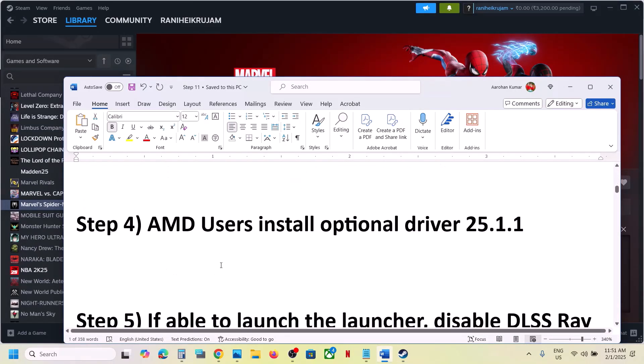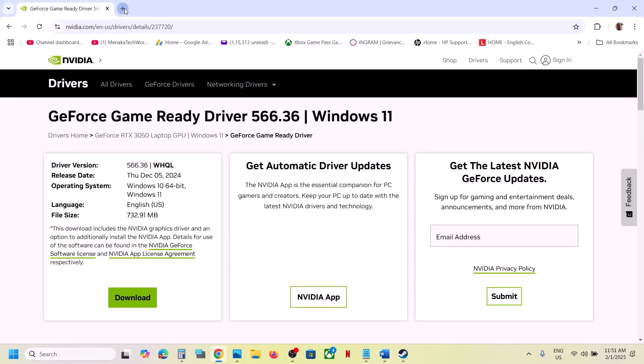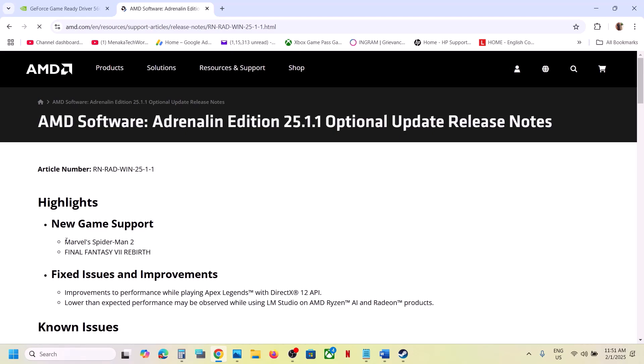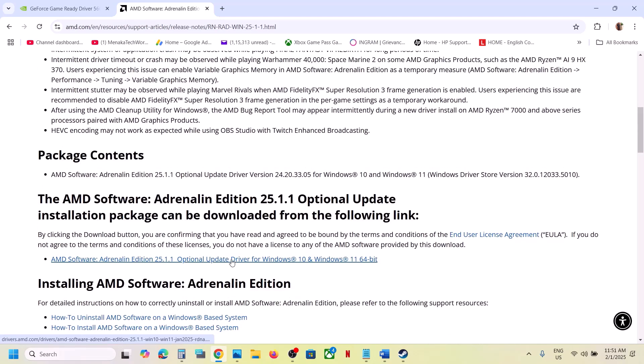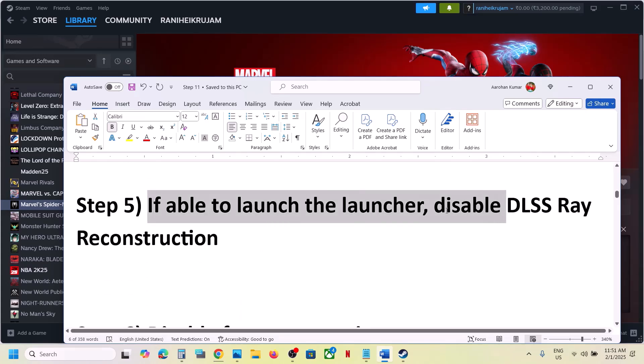For AMD users, install optional driver 25.1.1. In Google search, type 'AMD optional driver 25.1.1' and go to the AMD website. You'll see new game support including Marvel's Spider-Man 2. Scroll down to find the driver, click on it, run the exe file, install it, restart your computer, and launch the game.